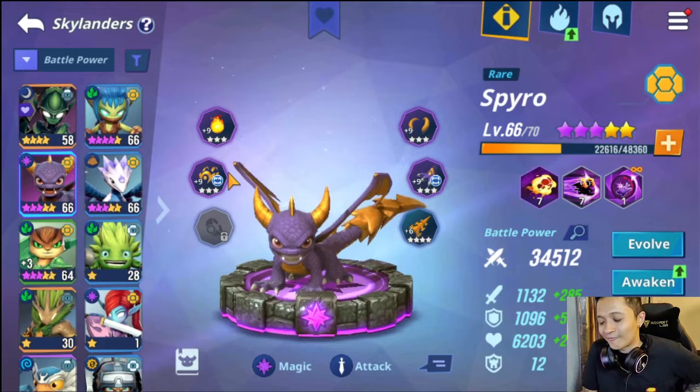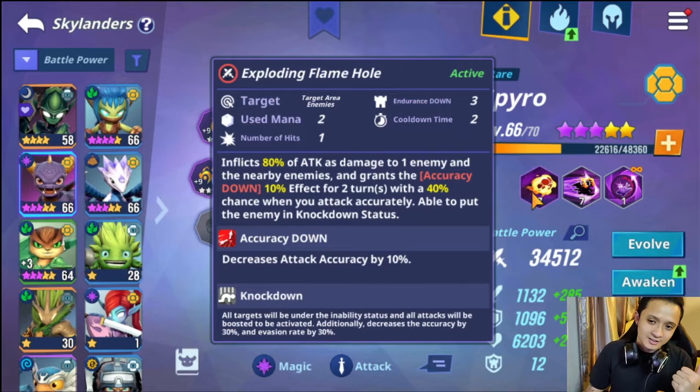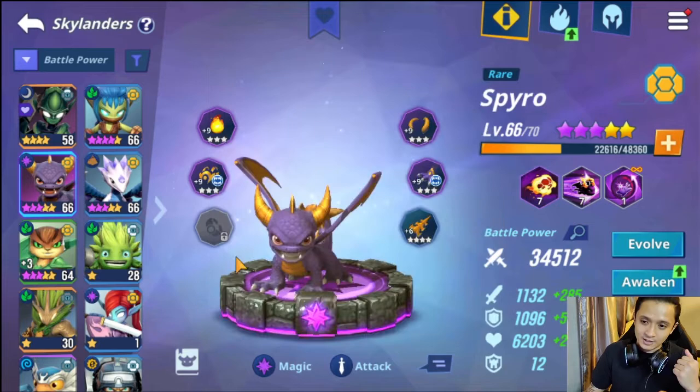Because I played with Spyro, even though everyone said he's trash — do not build him, he doesn't have Poison, he doesn't have bombs. But I like him. He was the first rare I super boosted to the max. You have to play with what you have — it's like a card game where you play the hand that was dealt to you. I maxed Spyro first, and the rest came later.